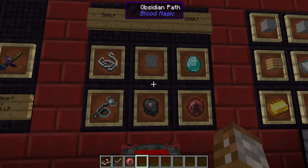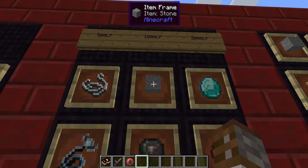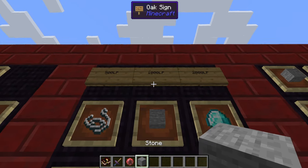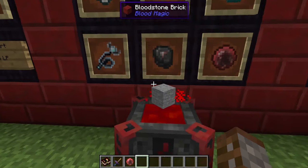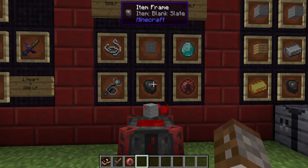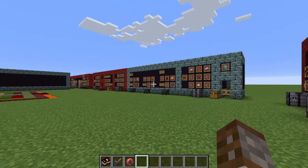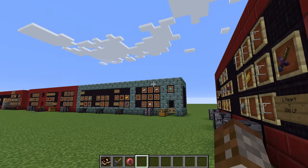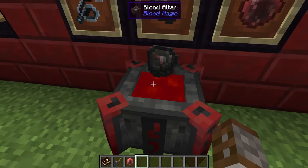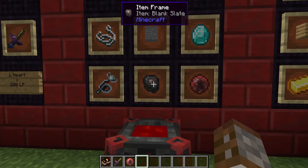Next we're going to make a blank slate, which requires one stone and 1,000 life points — throw that on the altar and it will start the craft. The blank slate is basically a tiered item used for other crafts we'll use later in the mod. It can be upgraded to different levels, but we'll get to that later.